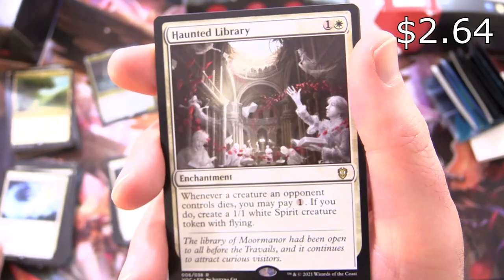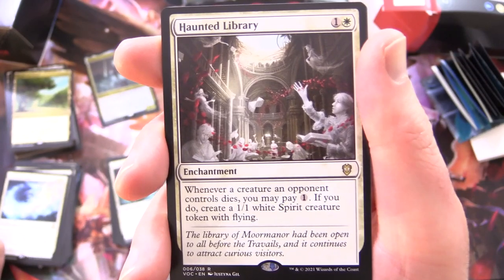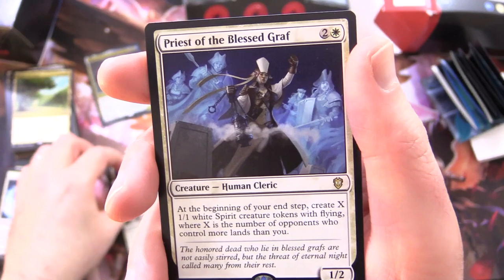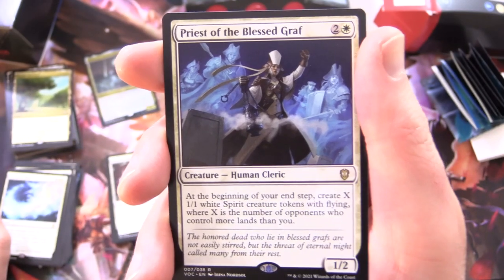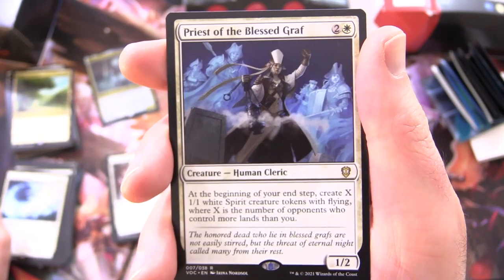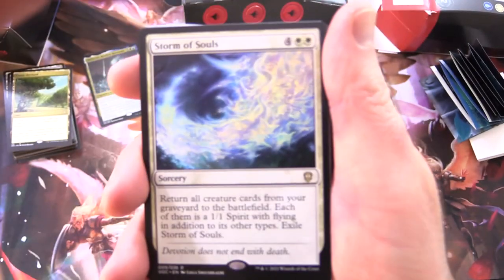Haunted Library - Enchantment for 2: whenever a creature an opponent controls dies, you may pay 1, if you do, create a 1/1 White Spirit Creature Token with flying. Priest of the Blessed Graf - Creature Human Cleric, 1/2 for 3: at the beginning of your end step, create X 1/1 White Spirit Creature Tokens with flying, where X is the number of opponents who control more lands than you. So there's roughly the first half of the deck.